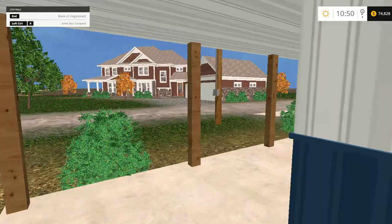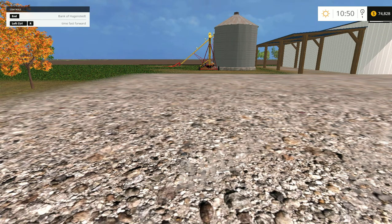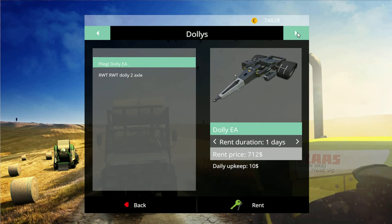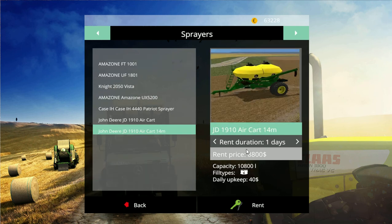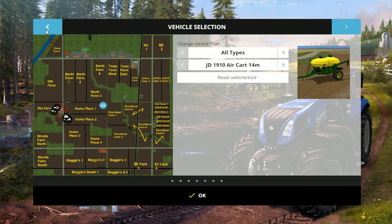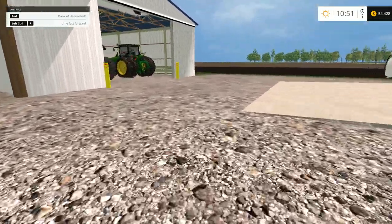Today I thought of a mod I have which is the rental mod. I'm thinking about renting the drill to drill the beans and oats, so I'll hit Ctrl+P to open up the rental mod. Going over to sowing machines down here for the 14-meter rent and the 14-meter air cart rent. I wonder where they are — looks like they're around the middle of the field.